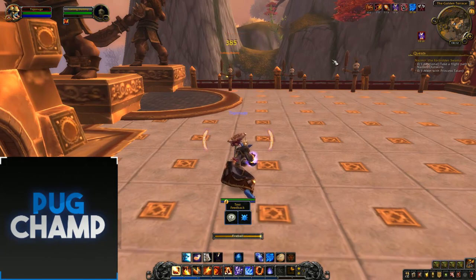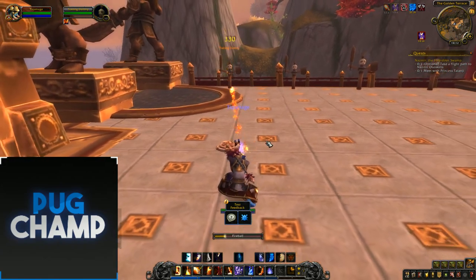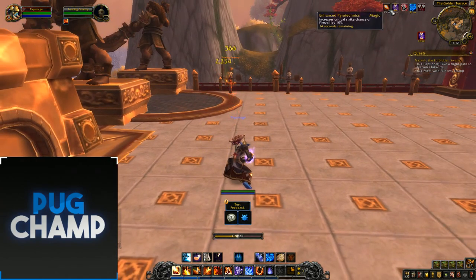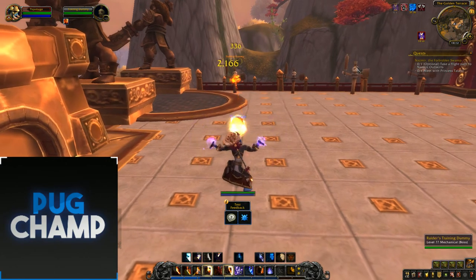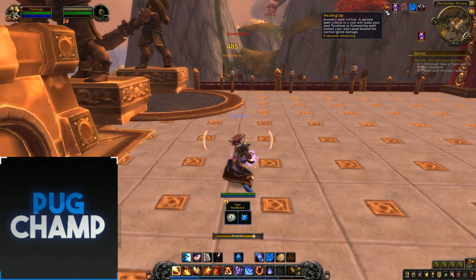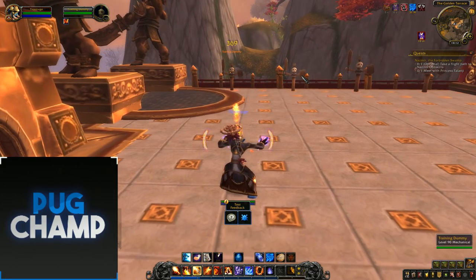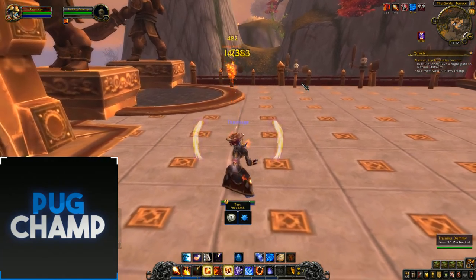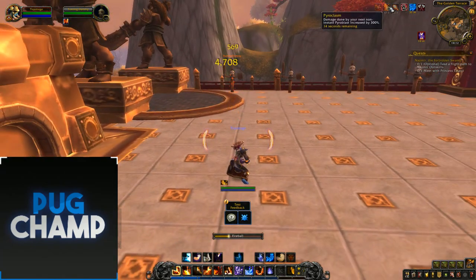Just move. Increase the critical chance of my next Pyroblast — you just want to keep doing this. Now you've got Enhanced Pyrotechnics on your Fireball. You just want to keep doing it as you would in Legion: use Fireball, guaranteed crit, Hot Streak, use my Hot Streak, use my Hot Streak again, and now I've got Pyroclasm.